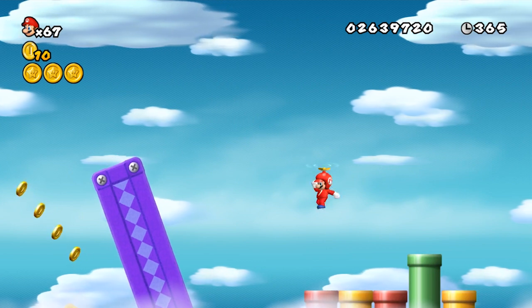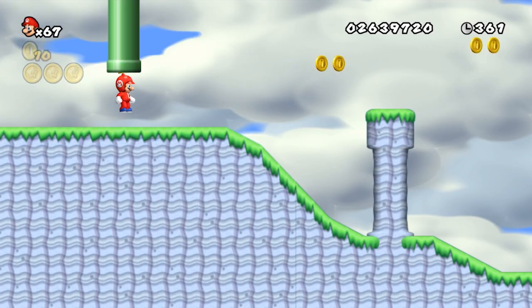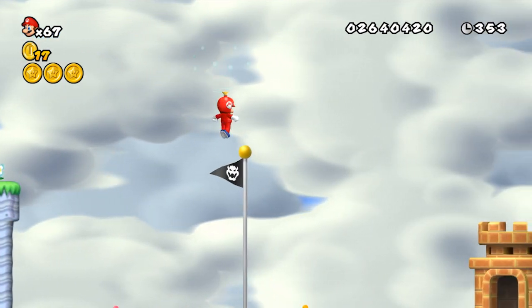That is the third and final Star Coin. You actually can't get that one without use of the propeller suit — you can just jump off that purple platform. Regardless, we're basically done with this world, so let's just finish it up and get ourselves another one-up.